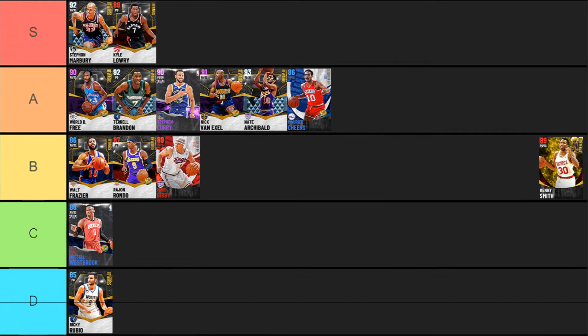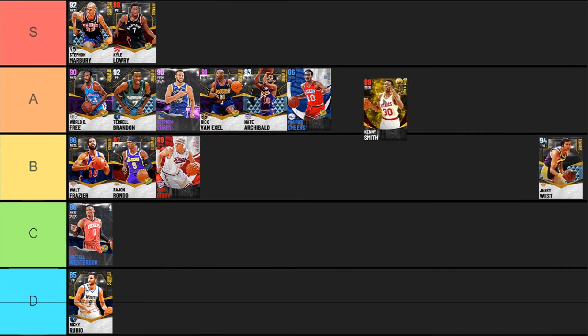Ruby Kenny Smith is an interesting card — I really didn't find him too impressive when I looked at his stats or used him, but a lot of people like him. He's got a nice speed, can finish at the basket great, has a really solid three-point shot, and can dunk. The one thing missing from his game is defense. He's pretty solidly fitting into A tier — just missing that one big thing, which is defense.